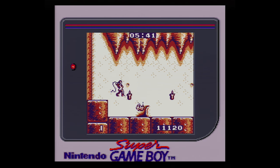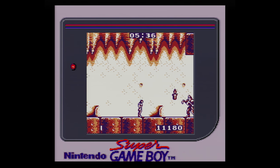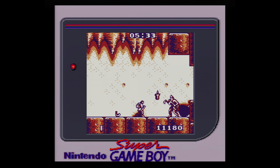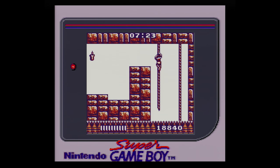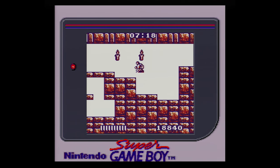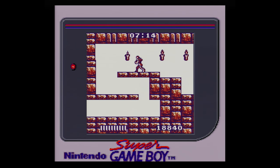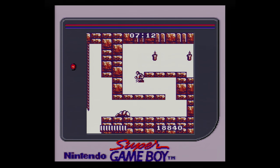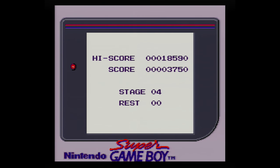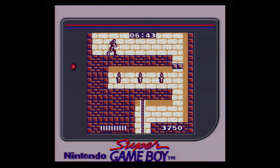Castlevania: The Adventure features unlimited continues, but it's also worth noting there are checkpoints as well, and these are logically placed. In stage 3, there is a checkpoint after the vertical scrolling section, so if you die during the horizontal scrolling section, you don't have to redo the vertical section. If you die during a boss fight, you aren't sent back very far either, and there is always a weapon power-up nearby, meaning you never have to face a boss fight with just a leather whip.